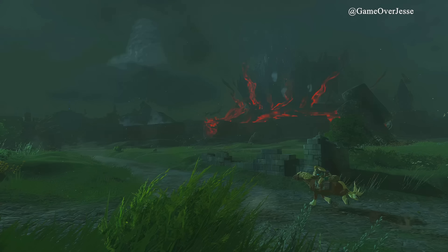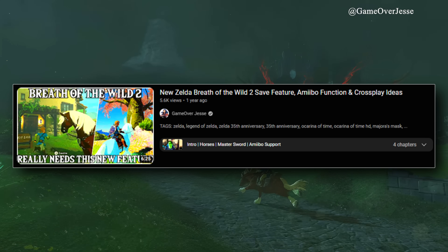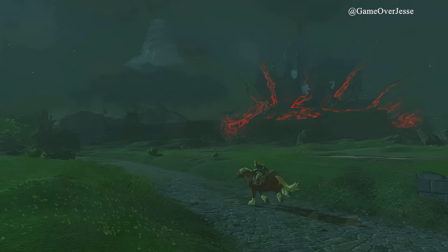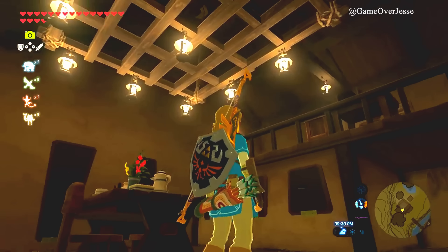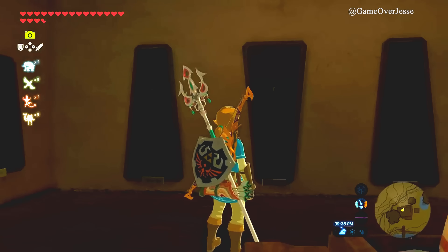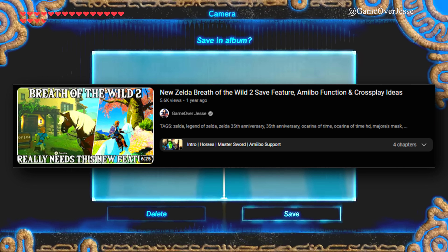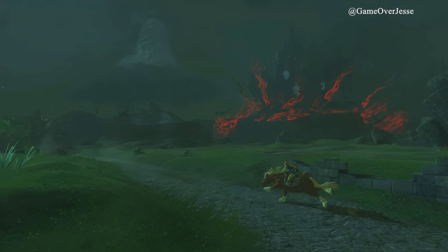Next we have Link riding on Epona through Hyrule. I still believe we will be able to bring most of our stuff from the original Breath of the Wild over to this new game. So if you have Epona unlocked with an amiibo and saved at a stable, or you have items on your wall in Link's house, you will be able to transfer your save file to the new game. This is something Breath of the Wild has already done with its prequel, Hyrule Warriors Age of Calamity, so there is a history of Nintendo doing similar stuff.